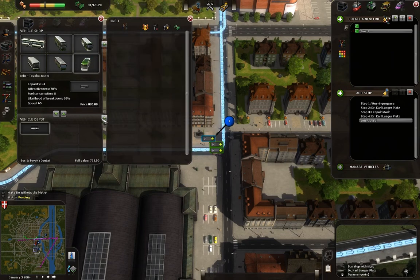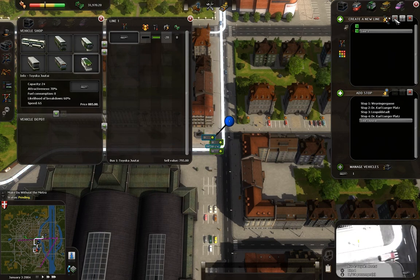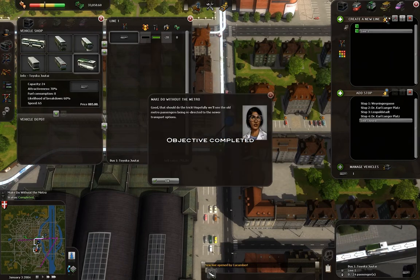Manage vehicles. And if I'm not mistaken, if I open it now — activate line. Don't forget that. Press play. Ta-da! Objective completed.